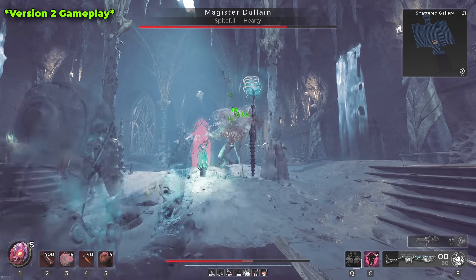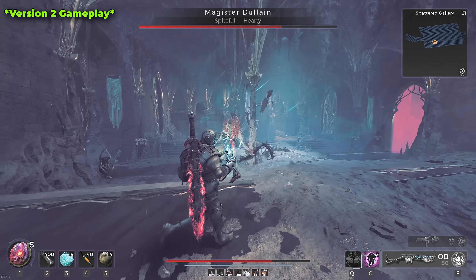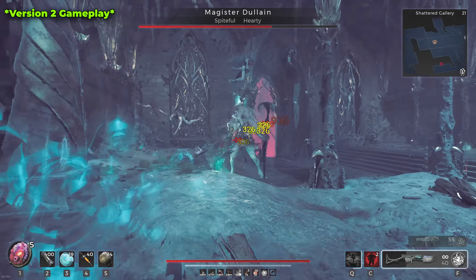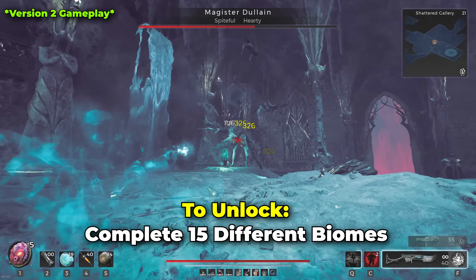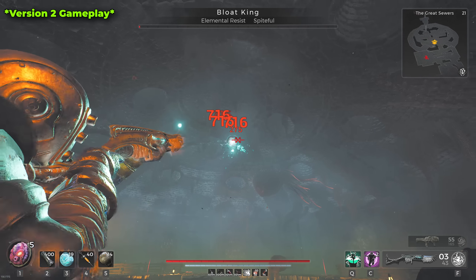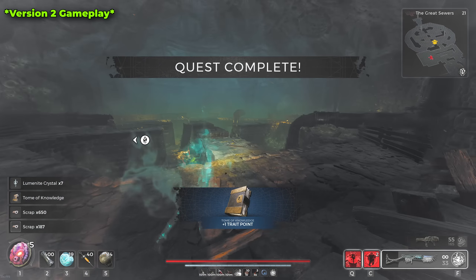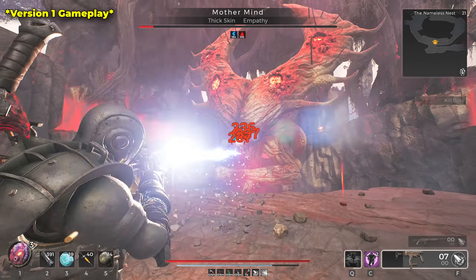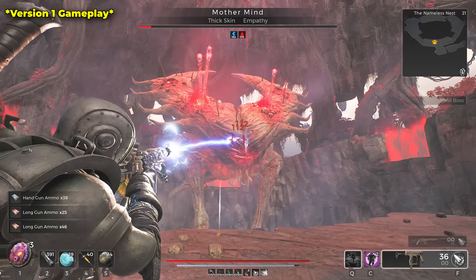The ring for the first version is the Bright Steel Ring — the one item in the version 1 build that can take more than one campaign run to get. To unlock it, you must complete 15 different biomes, and then it becomes available for purchase from Reggie for 1,000 scrap. After beating my first Nightmare run and farming adventures, I already had it unlocked well before my first Apocalypse campaign.